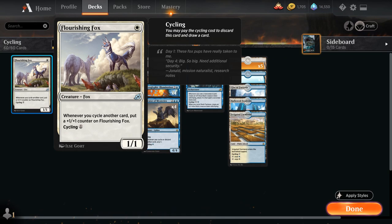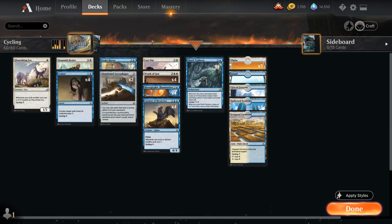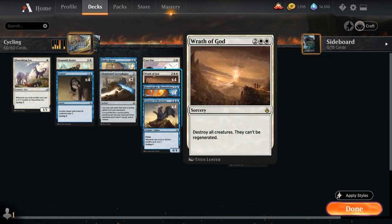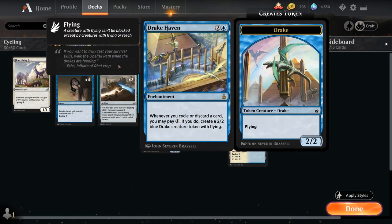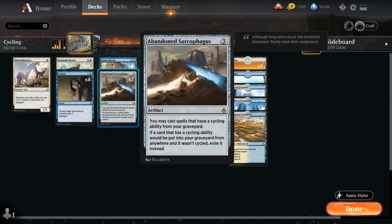By having an early Flourishing Fox that can grow over time, we put a lot of pressure on the opponent and kind of force them to overextend, and then we can potentially get them with our main deck four copies of Wrath of God. Since at the end of the day, our blue-white cycling deck isn't really an aggro deck despite having Flourishing Fox — we're a much more controlling deck that can win the late game with the help of Drake Haven and Abandoned Sarcophagus.